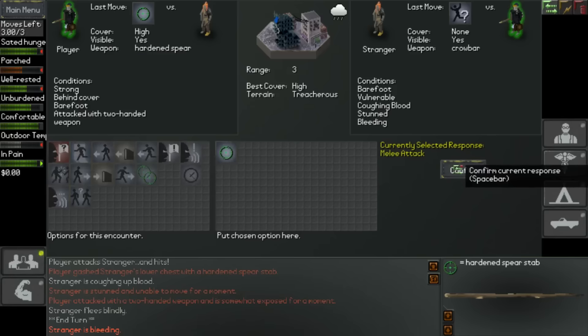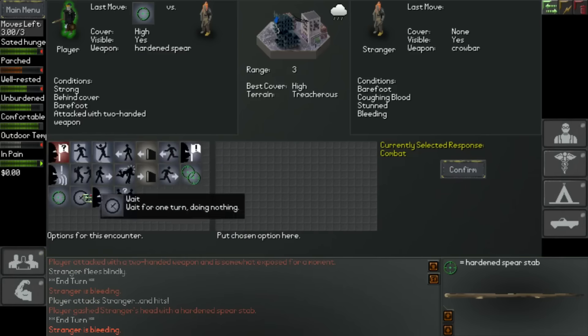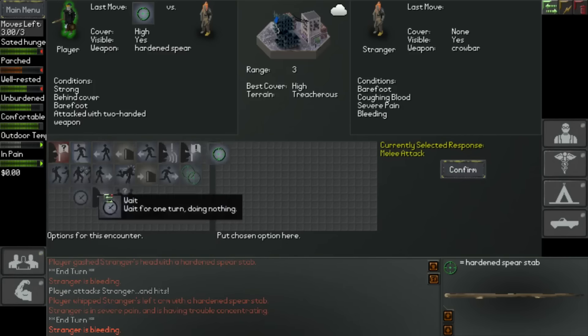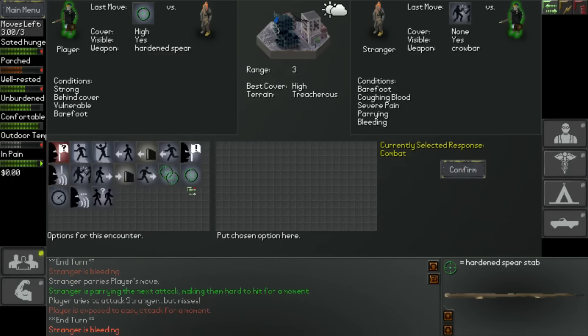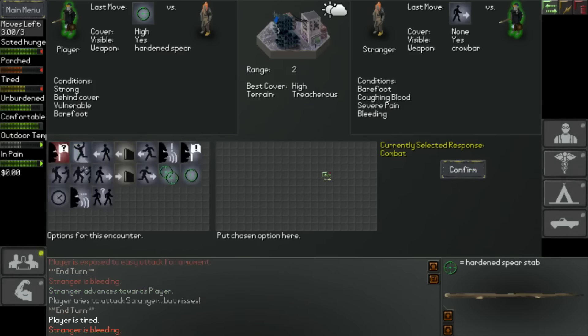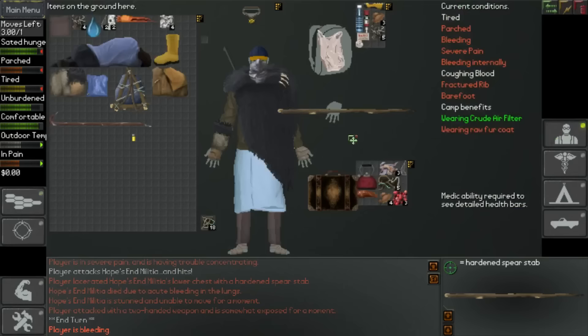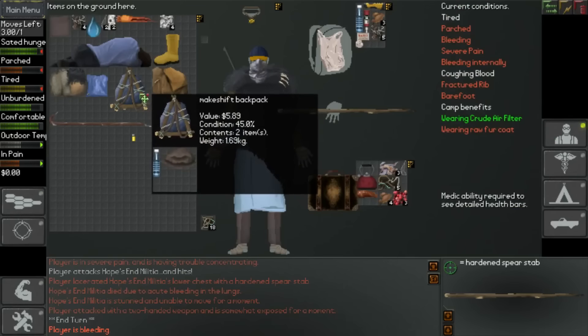He's stunned and coughing blood, and we'll attack him again. Let's just keep going with the single attack. Attack him with a two-handed weapon apparently. Okay, still haven't been hit yet, and I think we've killed him. Okay, so that's good. And he's got a makeshift backpack - that's the first time I've ever seen anything like that. So let's empty that out.